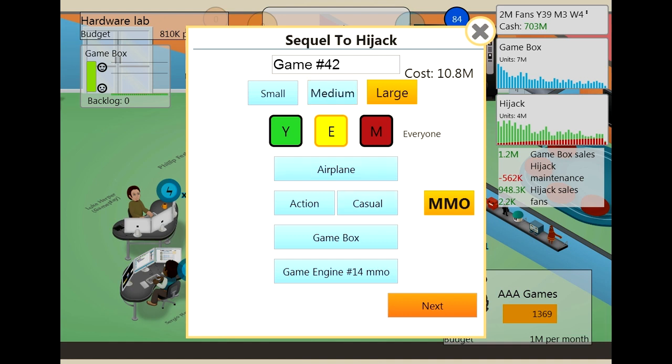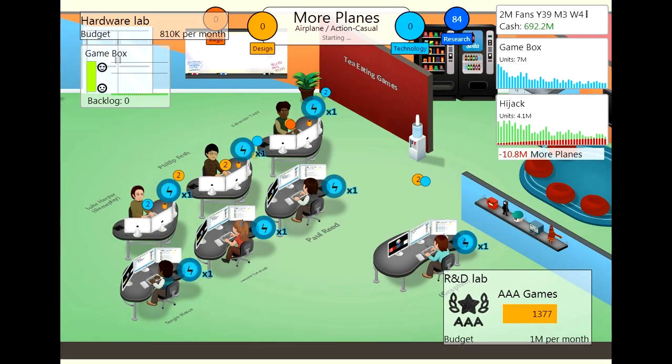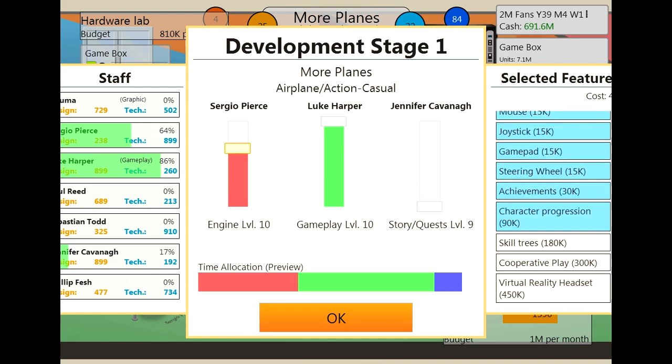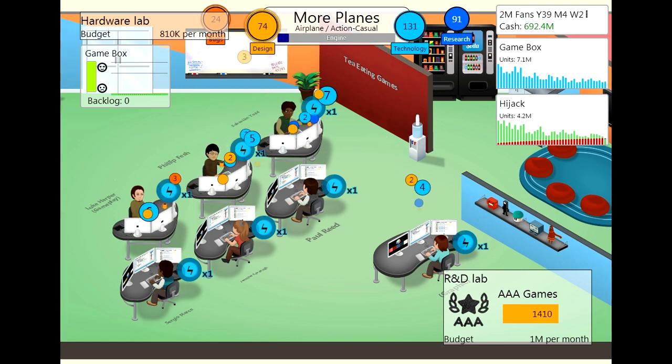We want to go and develop that expansion pack so it will be for the game we just created, which means all the sliders are going to be pretty much the same. We'll be adjusting it slightly, trying to get a better score. We're going to pick our game engine — everything there is the same. This will be called 'More Planes.' Let's start the development. There go the initial bubbles and our guys have been trained up a lot and also with multipliers.